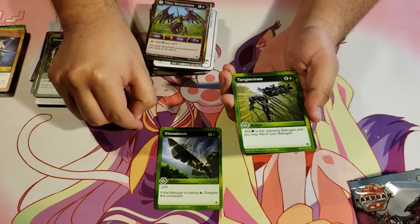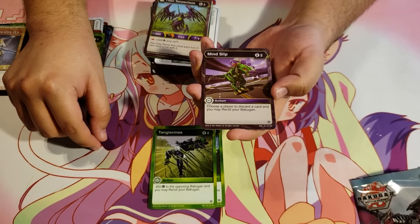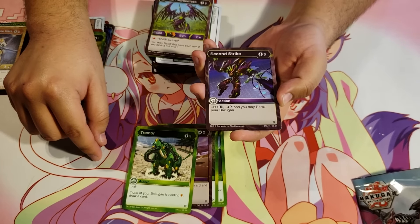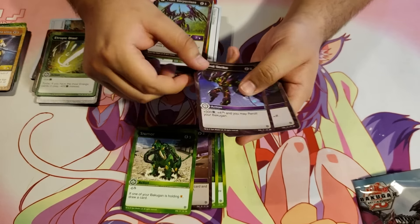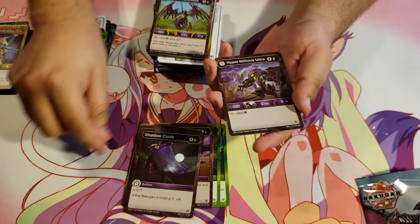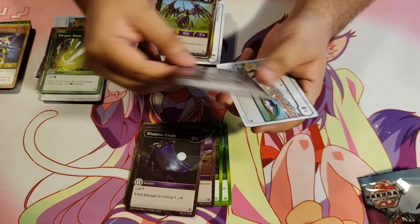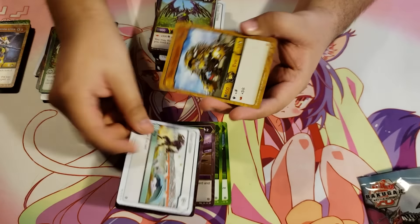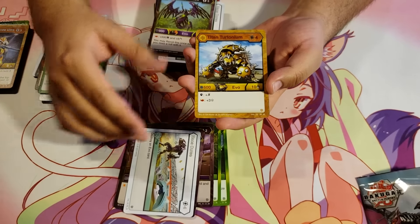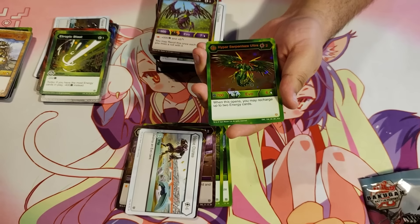Stone Blade. Tangle Vines. Mind Slip for 2 energy — choose a player to discard a card, and you may re-roll your Bakugan. Tremor. Second Strike for 3 energy, plus 300B, plus 4 damage, and you may re-roll your Bakugan. Shadow Cloak for 5 energy, plus 10 damage — if that Bakugan is holding a shield, plus shadow strike. Hyper Nilius Ultra for 3 energy, 500B, 8 damage — on a shield, gets plus 800B. Chaos Curse. Titan Turtonium Auralis, 4 energy, 600B, 10 damage — on a magic shield plus shadow strike, on a flaming fist plus 3 frost strike. And a Hex Hyper Serpenties Ultra Ventus.